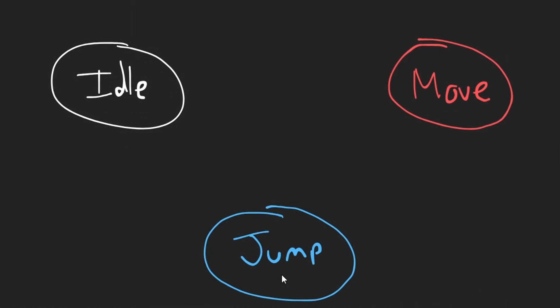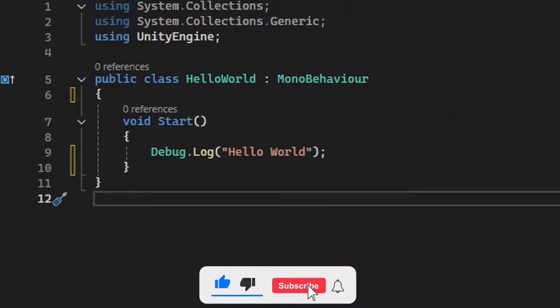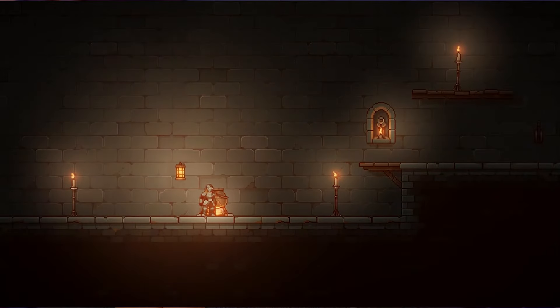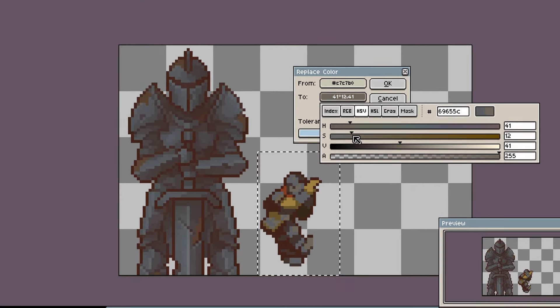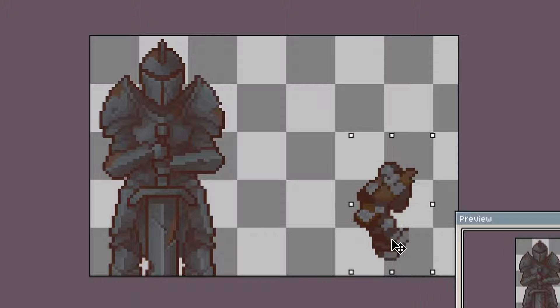I started out by making a state machine for the character controller, which will ultimately make my life a lot easier down the line when we start adding more and more abilities. My process to game creation is a little bit weird — I like to implement art assets as soon as possible when I'm prototyping. I know, this is really bad practice, but it really helps me visualize what I'm creating and make a more cohesive experience. So I popped some animations on for the night, did a little bit of color grading so the different assets actually work together, and by the end of the first day, we had a solid foundation in place.